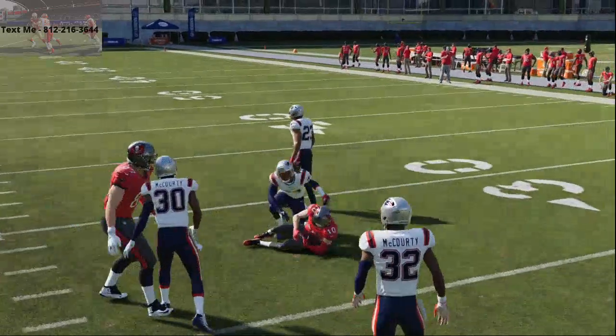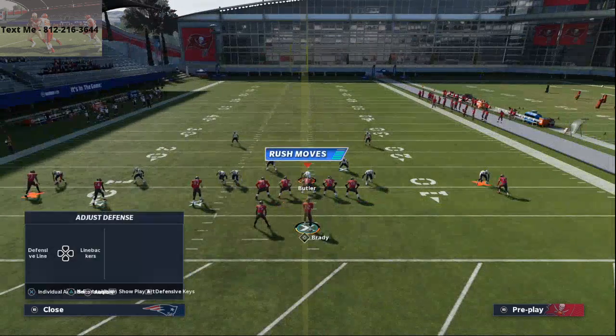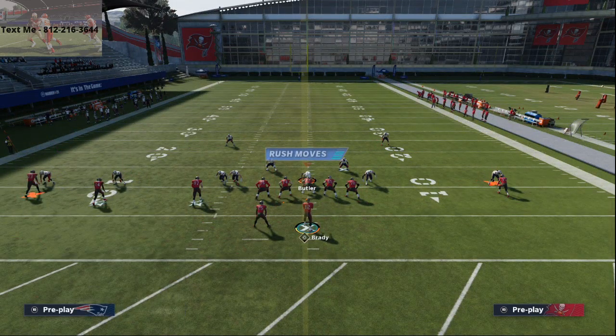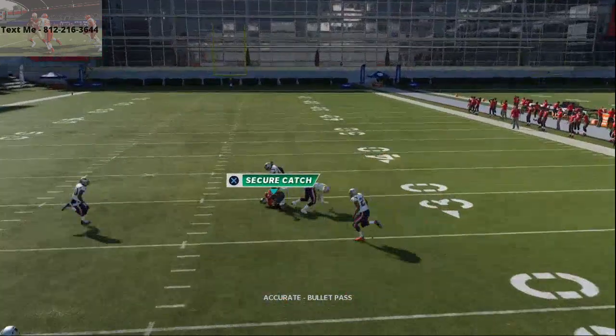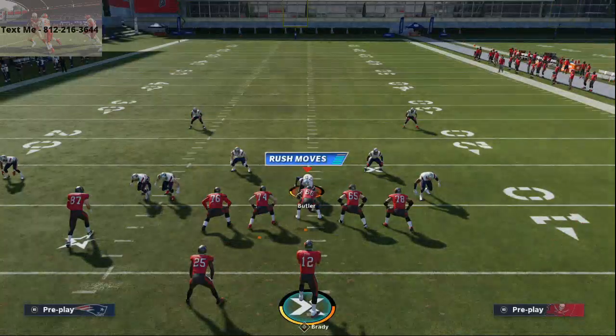This is why the route is so good. Most people, when running man-to-man coverage, don't want to get beat over the top — so they're going to shade outside and shade over the top. What that allows is this route from Scotty Miller to get open every single time. You see here he's going to have that inside position, cuts to the inside, and you're going to easily be able to pass lead that inside, click on, possession catch it against man-to-man coverage.